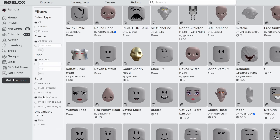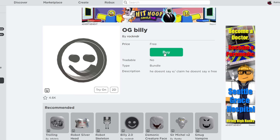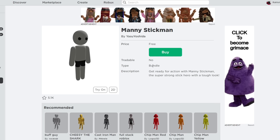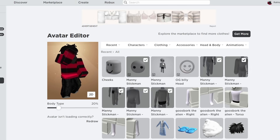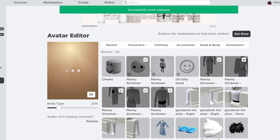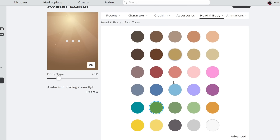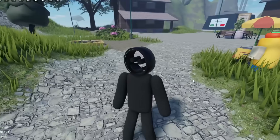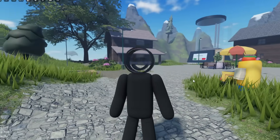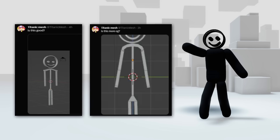Here is how you can get Billy again. First, head over to the Marketplace and go under the Heads category, scroll down, and filter by recently created — here you'll find the OG Billy head, which is free. Then under Characters, get the Mani Stick Man bundle, also free. Finally, equip the Mani bundle but replace the head with the OG Billy head. You can also change the skin tone — I'll choose black for this one. It's a little more chunky but it works. The OG Billy head is releasing later today so I'll update the description when it comes out.